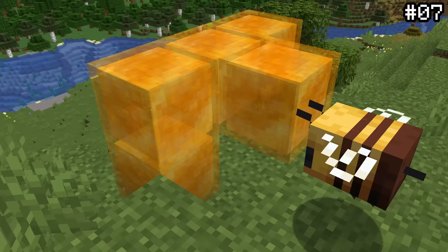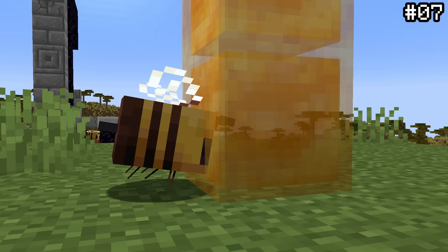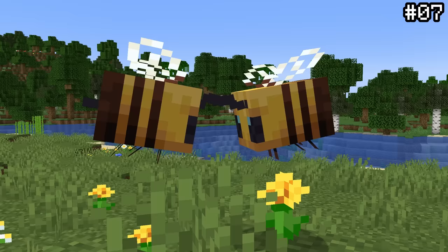Bees can actually eat honey blocks. When a honey block is placed near a beehive, bees will sometimes fly towards the block and attach to it, standing completely still as if they were eating the honey. A cute little interaction that you might not have known about if you hadn't looked closely.